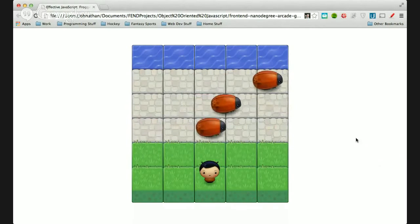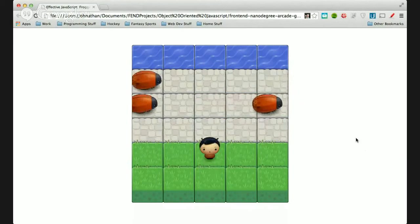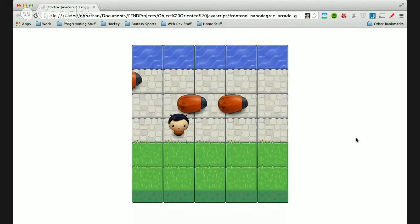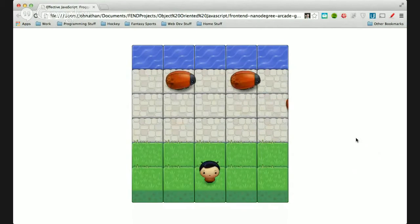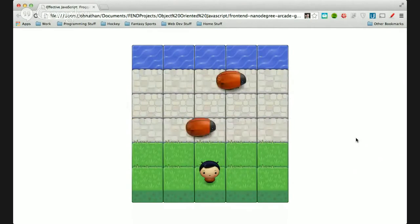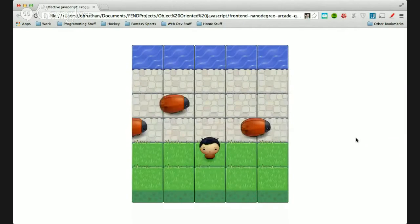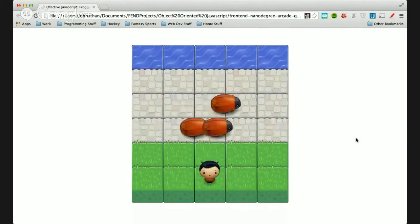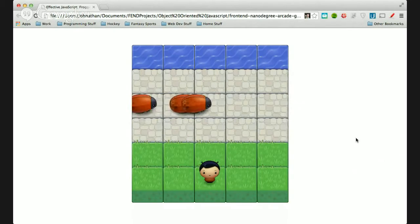The fourth piece of functionality we're looking for — which you probably just saw — is that if the player gets hit by one of the bugs, they fall all the way back to the beginning. The last piece of functionality is winning the game: if the player is able to get all the way across the road, it resets the game as well, which is acceptable. You can go as crazy as you want with this project; this is the minimum viable passing project.